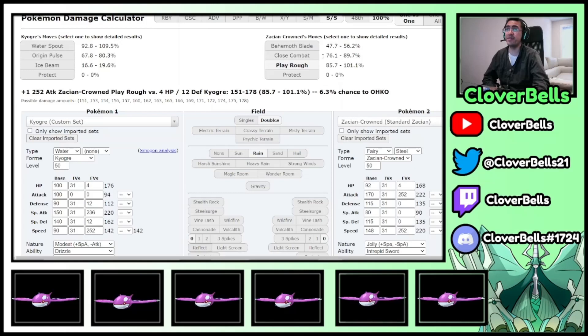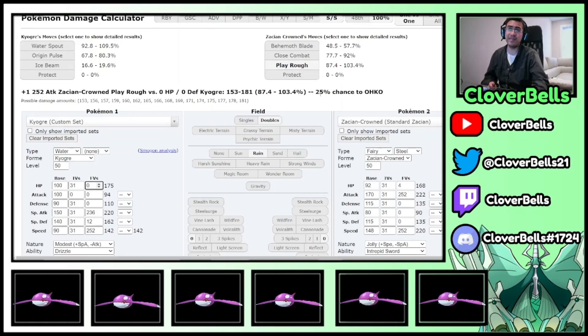You can see the Play Rough damage — we live it. If we live Play Rough, we have the opportunity to go for Origin Pulse. And if you've chipped Zacian enough where Origin Pulse can kill, you just KO it. Now, if I didn't have this tiny amount of bulk, Play Rough now has a 25% chance to KO. That's kind of big.